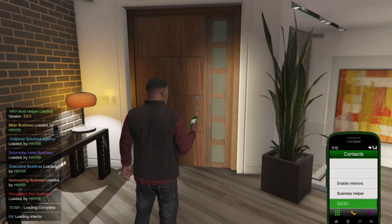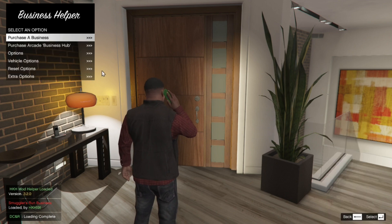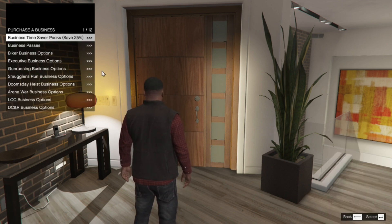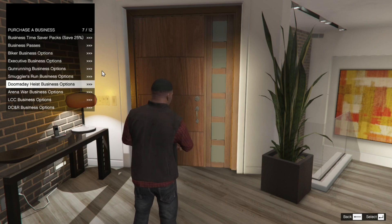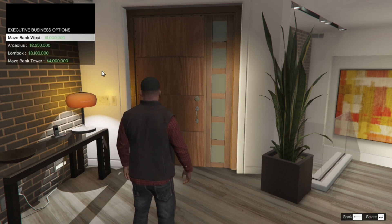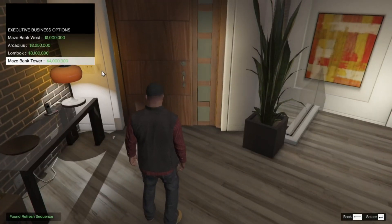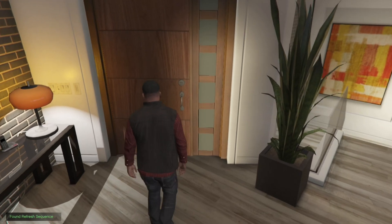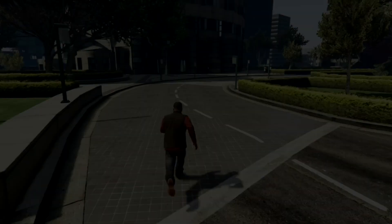Go to your phone, go to contacts, then scroll right down to the bottom to Business Helper. What you need to do is buy the business — go to Purchase a Business and purchase whatever business you enabled. In my case, I enabled the Executive Business and the Maze Bank Tower. Exit out of your menu and I'll see you guys at the Maze Bank Tower.